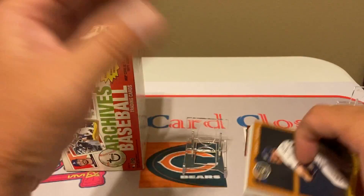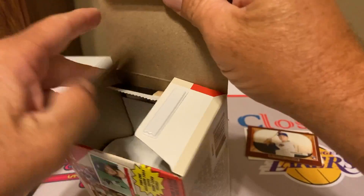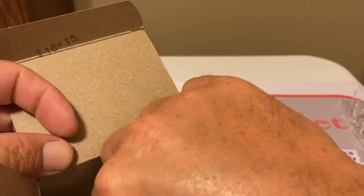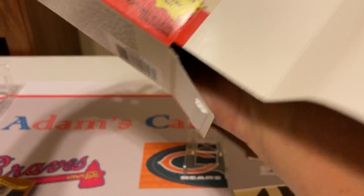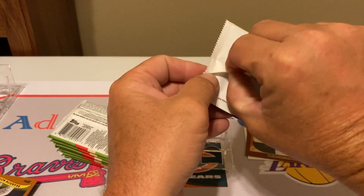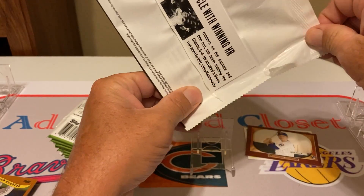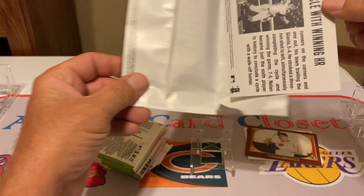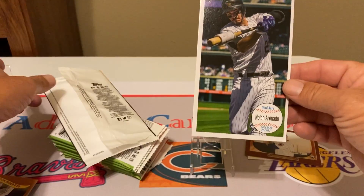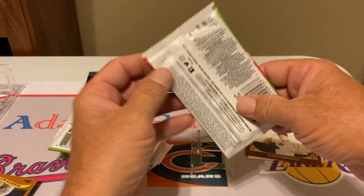Set these cards over here on the side. We're going to open this up and see how this oversized card looks. We'll open that up first. I don't think those oversized cards ever really sell too well, so we'll just go ahead and open it up. Looks like it's going to be Arenado — and there we go. I have the Hank Aaron in the actual 1964 design, Topps Giant.